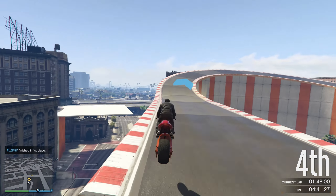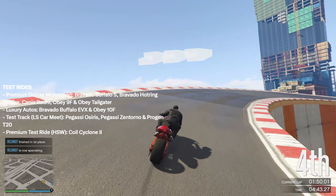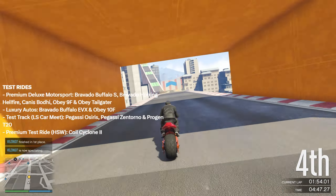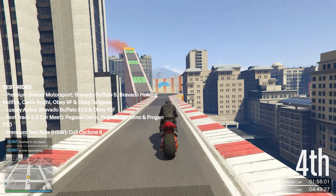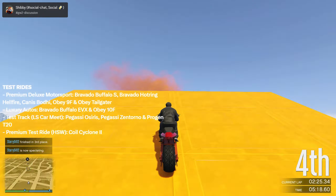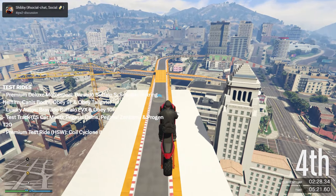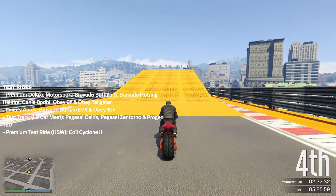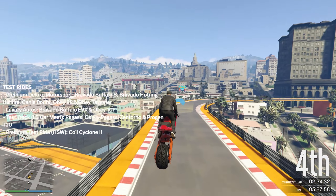For test rides at Premium Deluxe Motorsport we have the Bravado Buffalo X, Bravado Hotring Hellfire, Canis Bodhi, Obey 9F, and Obey Tailgater. At Luxury Autos we have the Bravado Buffalo EVX and Obey 10F. The LS Car Meet test track ride features the Pegassi Osiris, Pegassi Zentorno, and Progen T20 — these cars also have discounts. The HSL2 premium press ride is the Coil Cyclone 2.